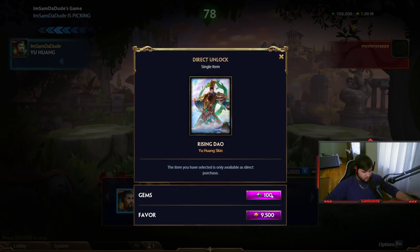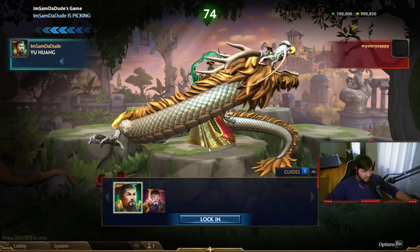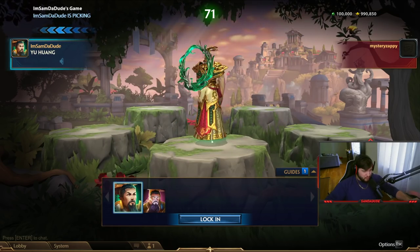This is the Base Skin, this is his remodel. Let's just buy that real quick. Rising Dao — I like his remodel a lot more. The white and gold dragon is pretty sick.